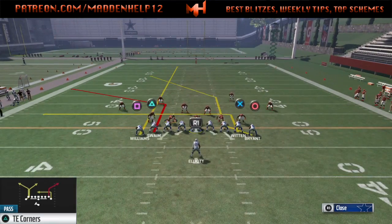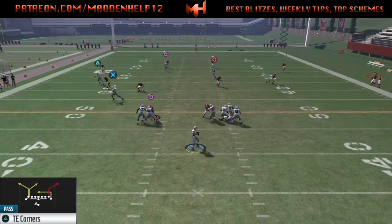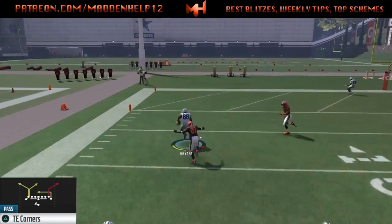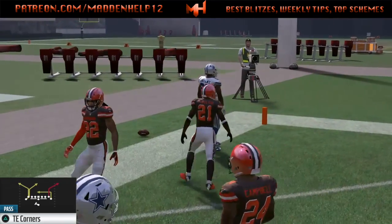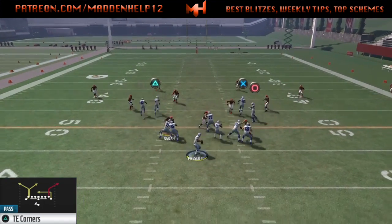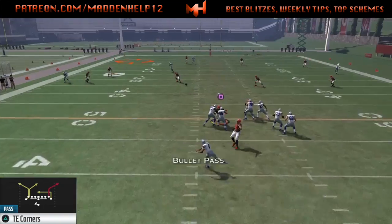But this is the same thing. The tight end on the right side on the post side is a wild card, so you can do whatever you want with him. As you can see, we're able to drive the ball down the field against a cover four defense, so we have a one play touchdown against cover three and cover four. And this is going to conclude the tight end corners portion of the jumbo heavy scheme.